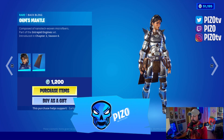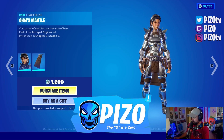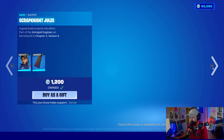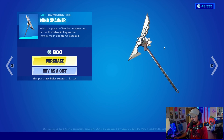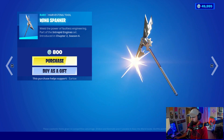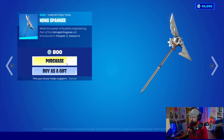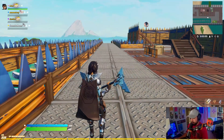If you guys like to use me through Support-A-Creator, it's 1200 — that is Piz Zero, he's with us this year. We're getting it, yes, equip please. And then we have a harvesting tool as well called the Wing Spanner. Is this gonna accelerate the more I swing it in game? Kind of sharp, kind of expected.